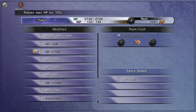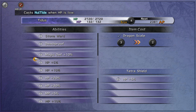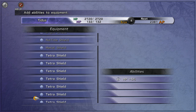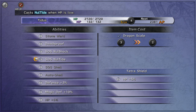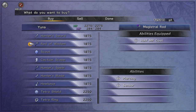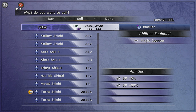You do it for all of them. This to me was the quickest way. If you notice, when you buy the item it costs 2,250, but after you customize it with the 99 Staminatonics you got, you can sell it for 28,000.